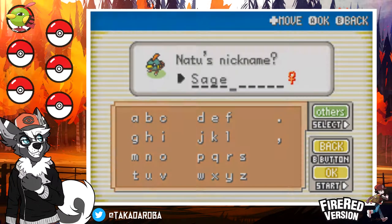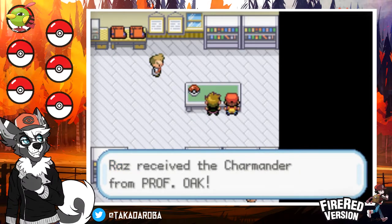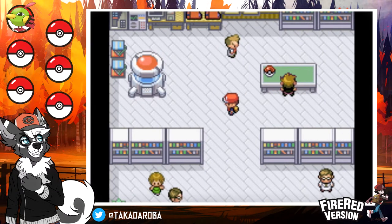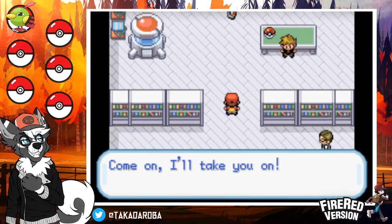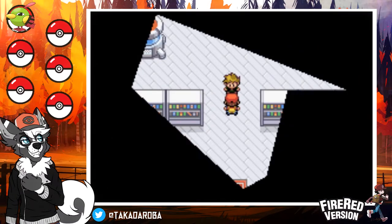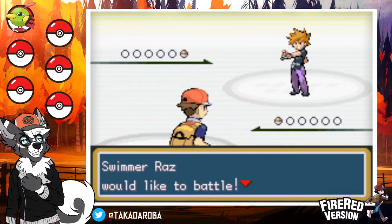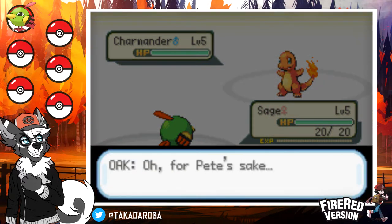I need to decide in the next episode if I want to remap my controls, because I've got WASD for movement and Z for A and X for B — all on my left hand. Raz challenges me: 'Taka! Let's check out our Pokemon! Come on, I'll take you on!' Just so you know, these voices are going to change drastically because I'll have trouble remembering them. It's our first battle, and you can see up in the top left that the Pokemon names are lowercase.